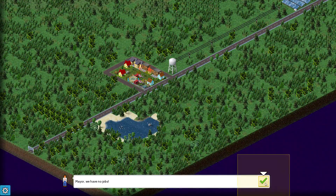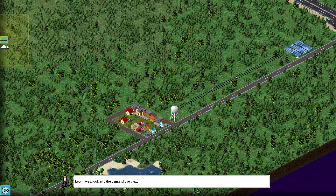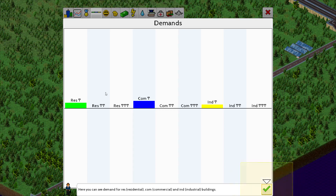This is a special panel — a really fancy UI. So you've got residential, commercial, and industry, and you can see the demand for each. There are three levels of wealth corresponding to poor, medium, and rich. Right now it's just the poor that want housing — sort of like low, medium, and high density. Rich people pay more taxes.